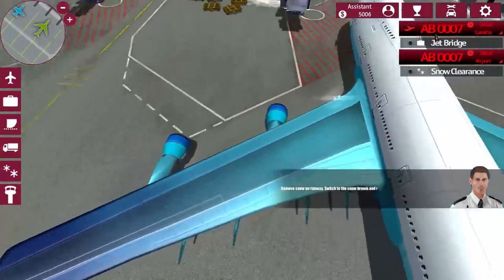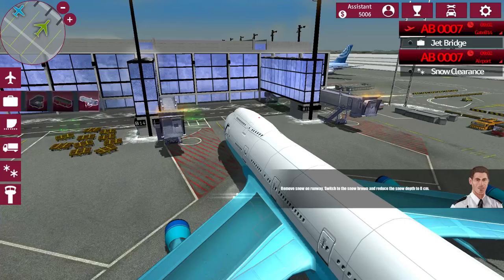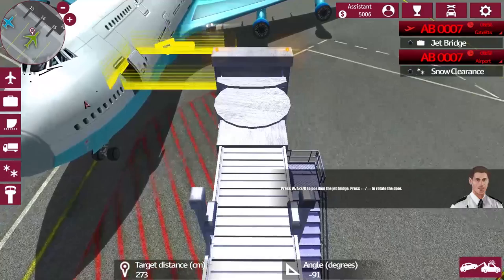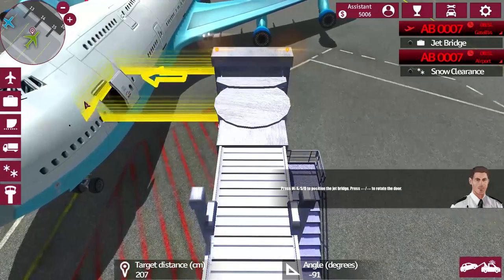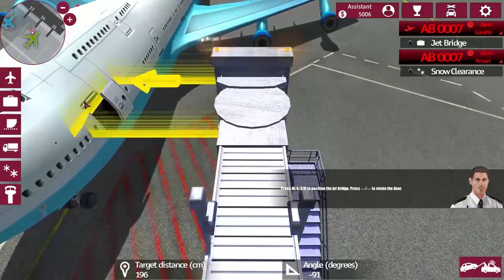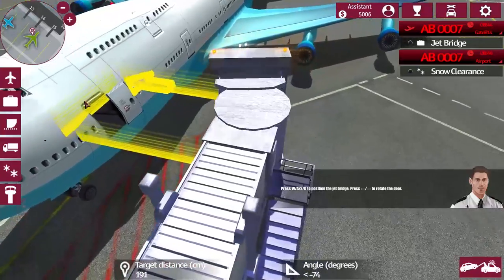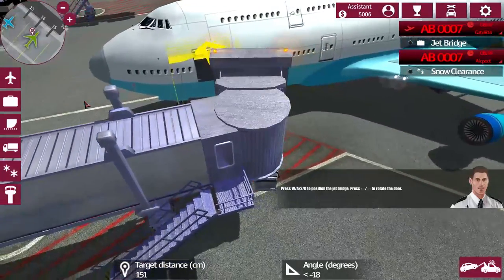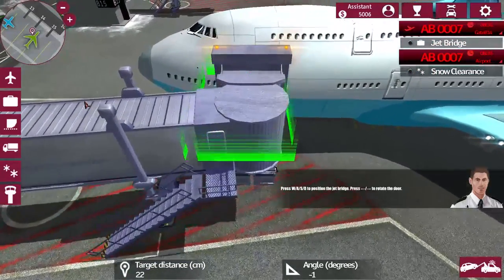Jet bridge — let's click on it and off we go. Slowly moving this bad boy out. I think this thing we need to upgrade, make it faster. And we are coming up — back it up — and there we go.